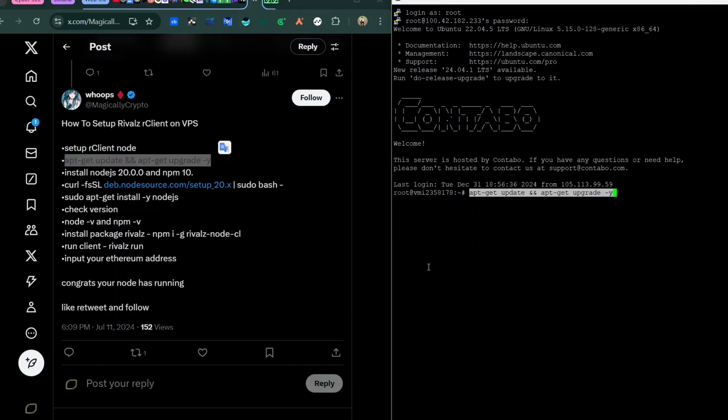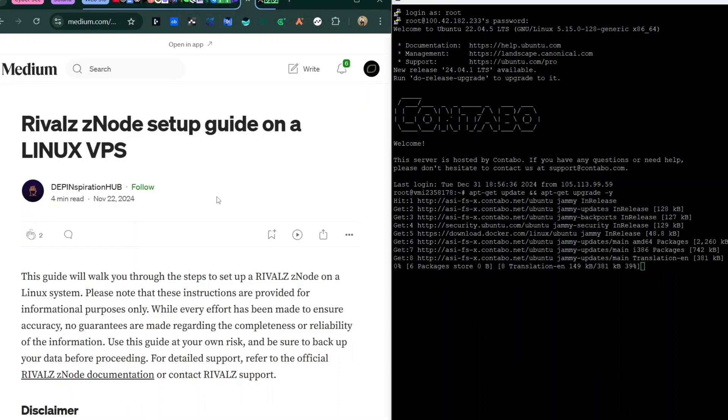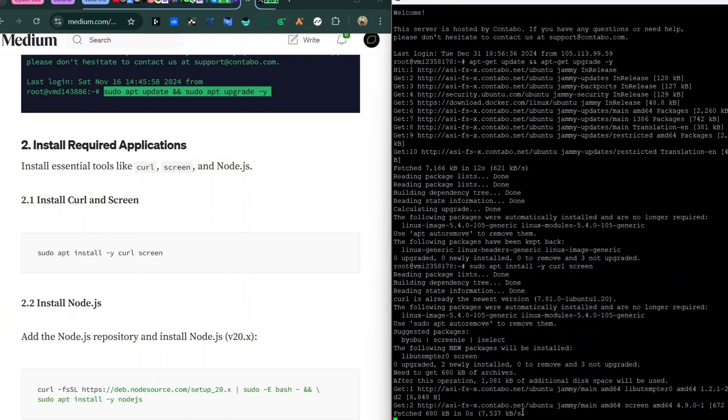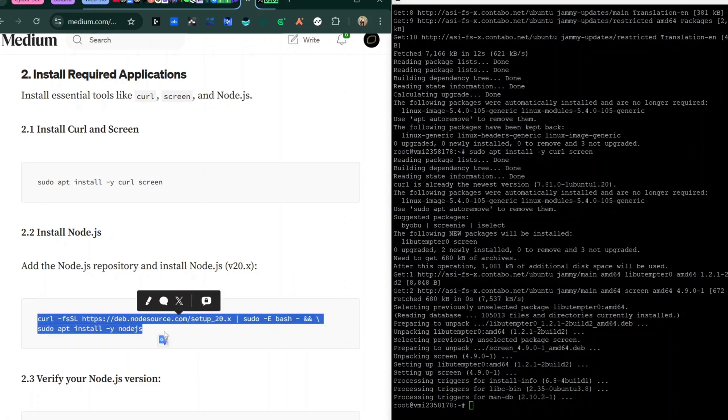When you log into the VPS, you can also watch my previous video on how to set up PuTTY and log in. The first commands you need to enter are: sudo apt update and sudo apt upgrade -y. This is what I normally do first on any node. You just have to wait for it to run. I'll also link the guide below — I use it to get the commands.